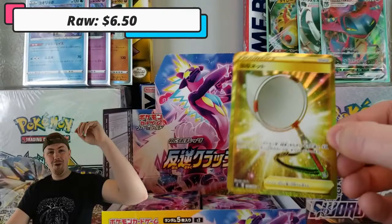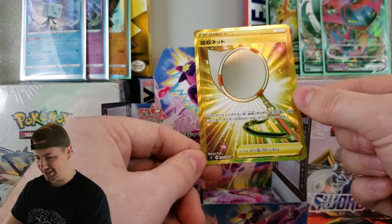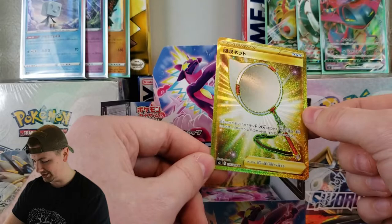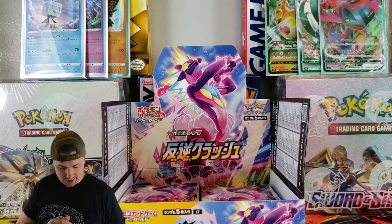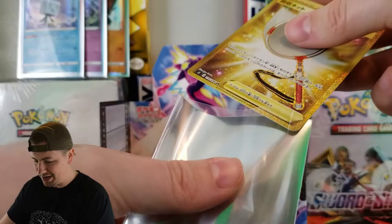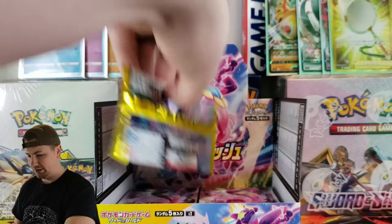Oh! We got gold, baby! Not the gold card we were looking for, but we will definitely take it. It's some kind of net — I don't know what kind of net that is, but it is a net and it is gold. Look at that shine! That is beautiful. We pulled a gold net — that is an awesome pull. I love the glittery look on the gold cards; it just makes them look a hundred times better. We are getting some really hot pulls today. This box has been good to us, that's for sure.